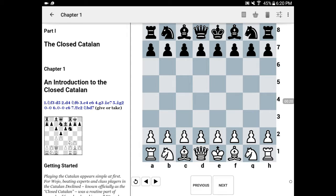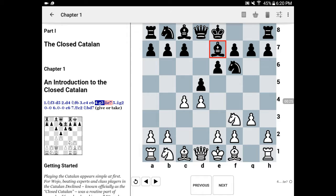Normally, in the closed Catalan, you see black putting his bishop on e7, but particularly at the club level, it is very common for black to play something like c6, and then, for instance, on queen c2, to bring the bishop to d6. So the question is, how should white proceed against this? Is there a way for white to emerge with a slight edge? And there is.